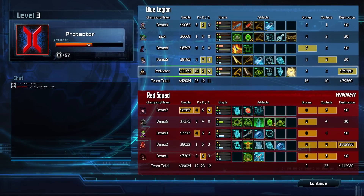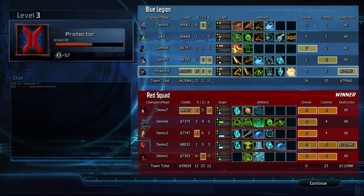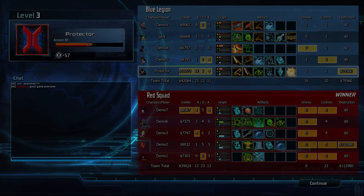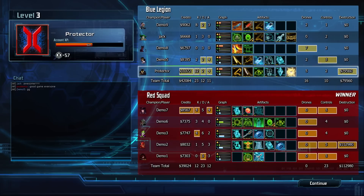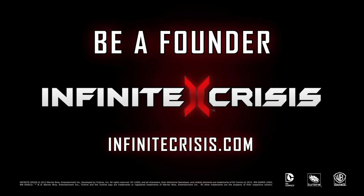The End of Game Overview screen contains useful information about everyone's overall match performance and is a good place to chat with your fellow Protectors. Showing good sportsmanship in the chat window can make new friends who often turn into powerful future teammates. This concludes the third Newcomer Training Sequence.